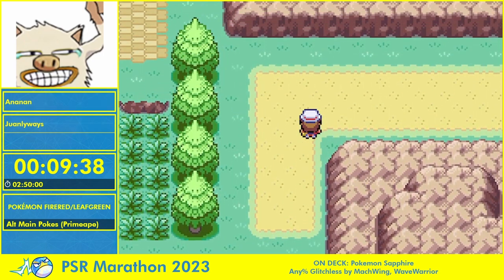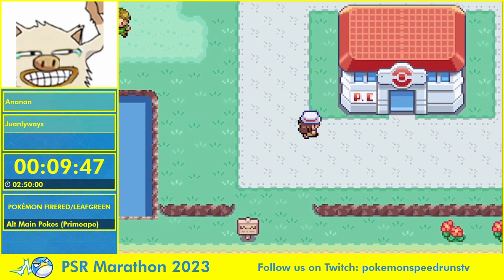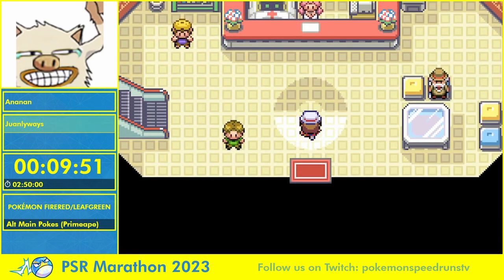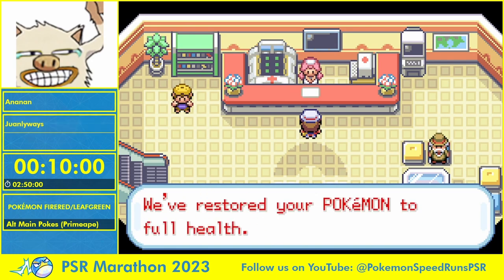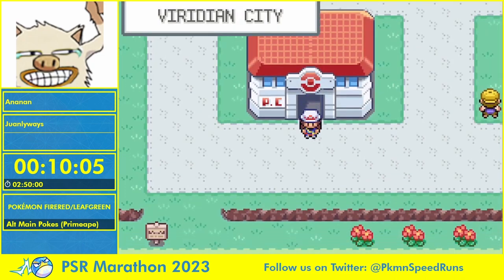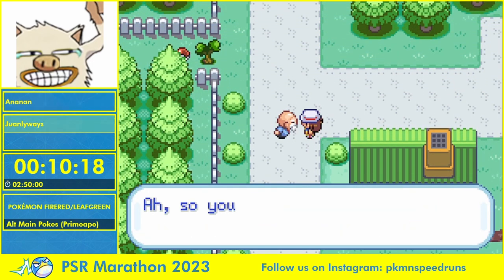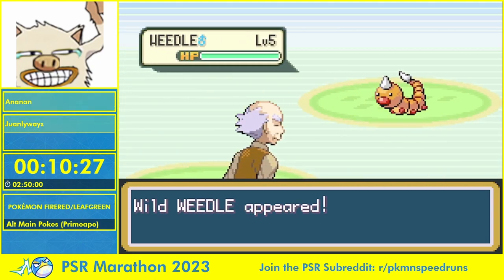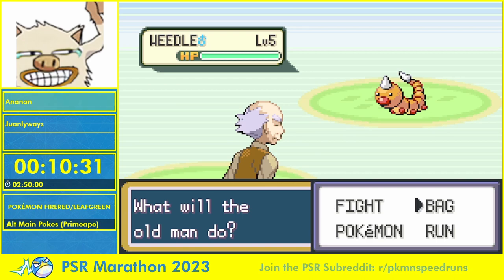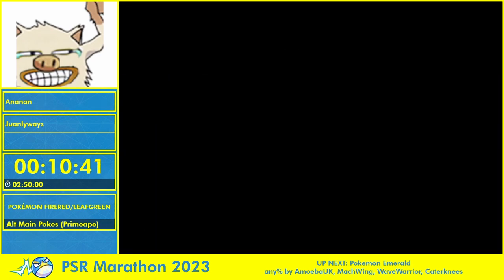Yeah, unfortunately lost like 50 seconds to not finding Manky early enough, but it's fine. It's just gonna be a good Primeape — gonna be Adamant, that would be so nice. It's like any attack-plus nature. It's gonna be Rash — oh my god. I'll check the nature at the next level up. The IVs are not on screen so you won't see what I see, but I'm gonna be tracking my stats at every single level up with an IV tracker built into the notes.